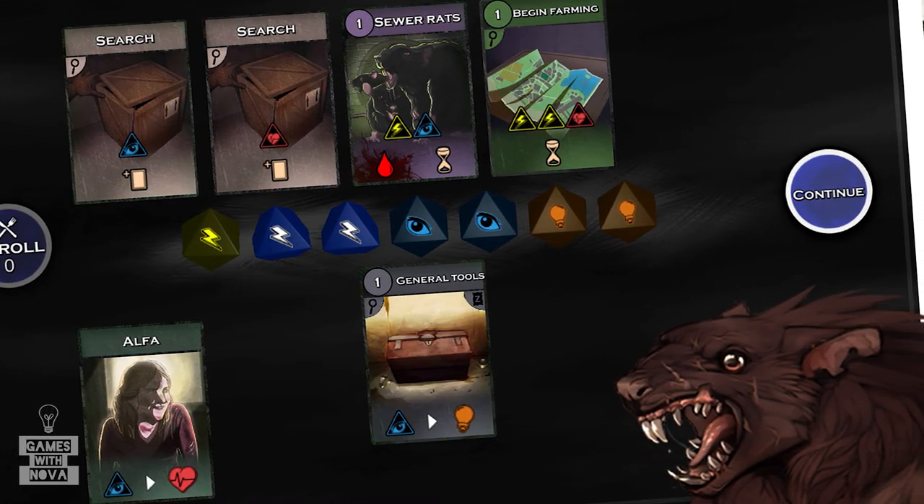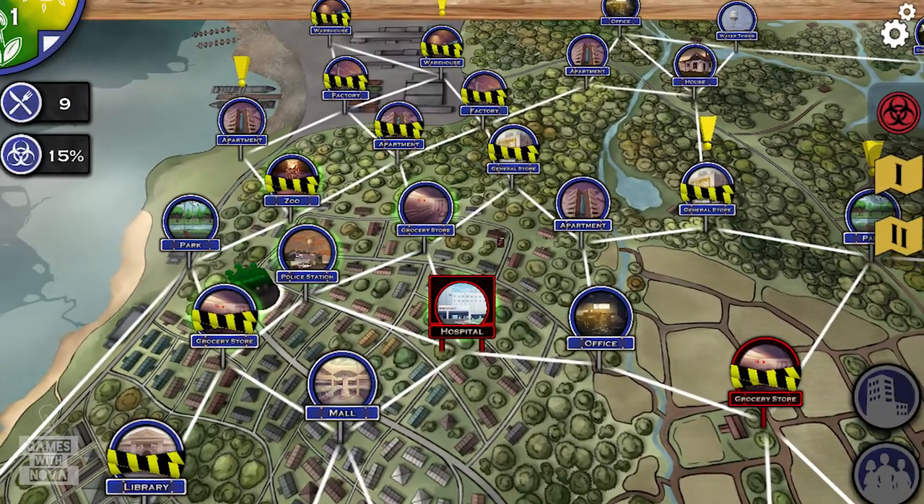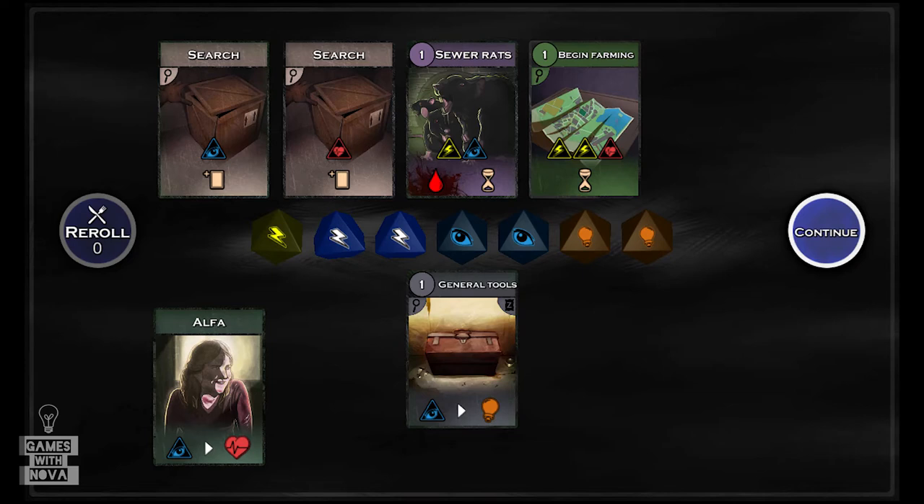Nyheim looks really good too. The graphics are clear and the map navigation works nicely with the 2D graphics. All the symbols are easy to understand and I think it has the genuine board game feel in it.